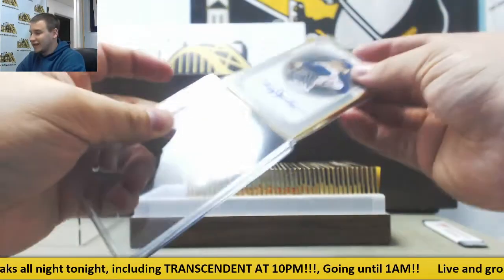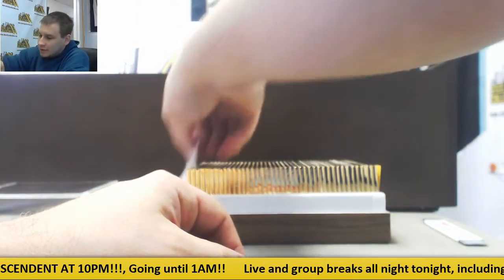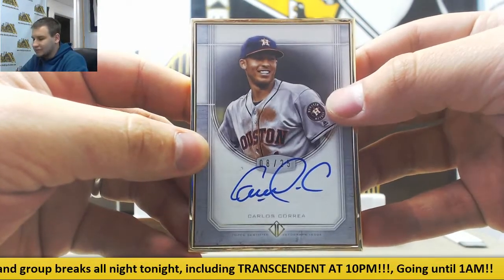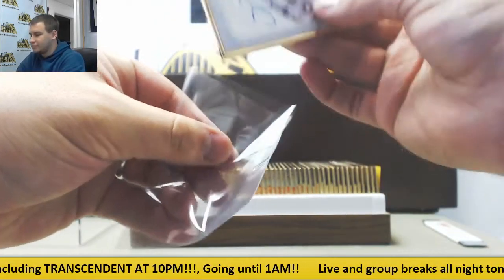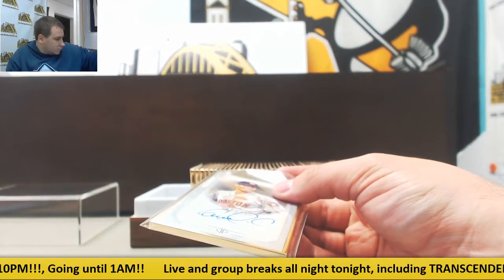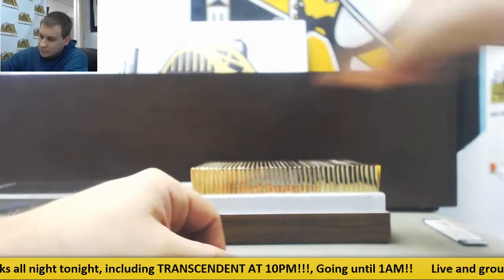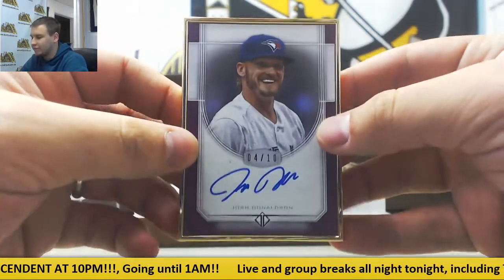Surprised it took us that long to hit an arc ball — this is our 8th case of this. Next one up, another base autograph, 8 of 25, Carlos Correa, World Series Astros. Next auto, Josh Donaldson — purple parallel, 4 of 10.